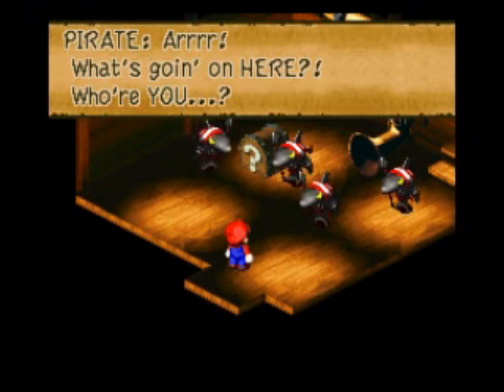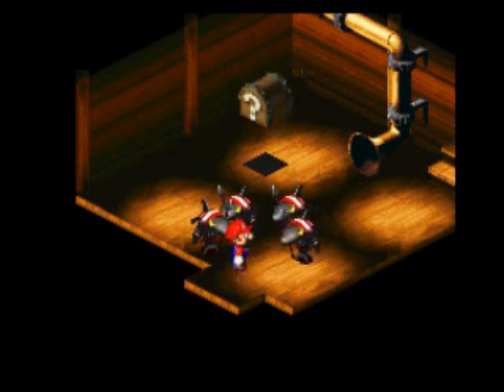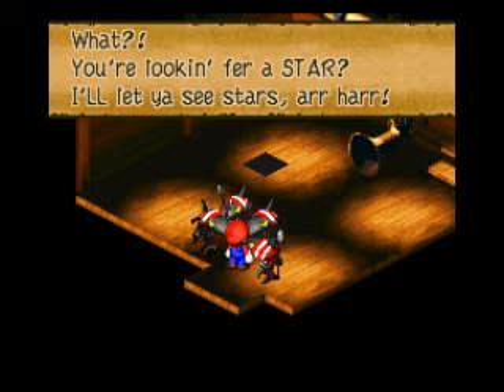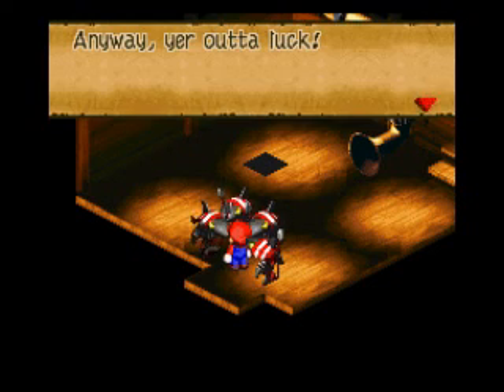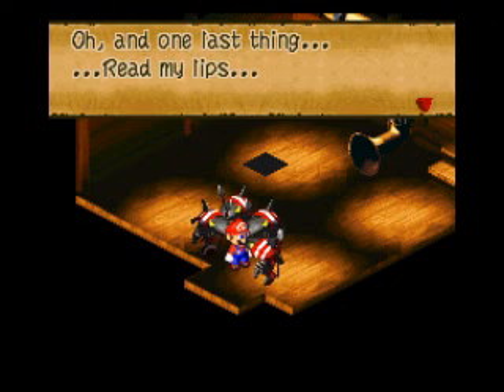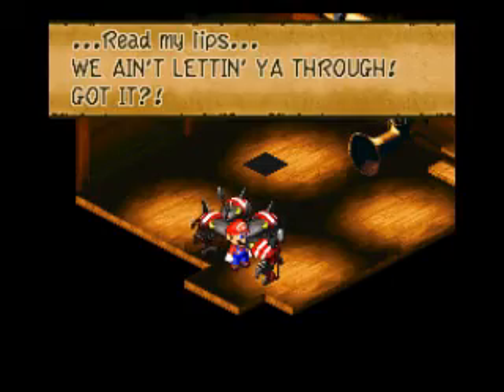Arr! What's going on here? Who are you? You're looking for a star? I'll let you see stars! Arr, harr. Anyway, you're out of luck. You see, whatever falls into the sea becomes Johnny's property — got that, matey? Yeah, Johnny — Jonathan Jones. He's the leader of the pirates here and the guy that has the star piece. One last thing — read my lips: we ain't letting you through!